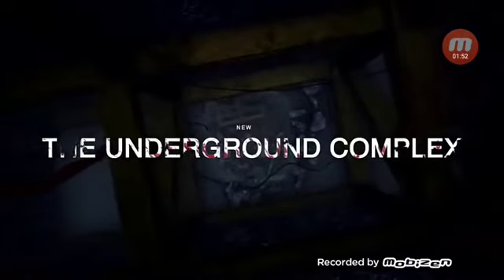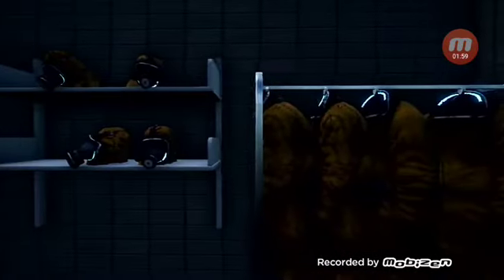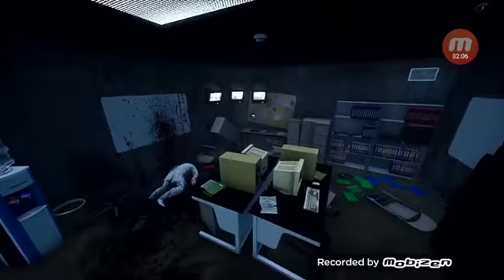The complex is hidden deep beneath the Hawkins National Laboratory - a dark place that was once home to inhumane paranormal experiments. The hooks I really do love. If you guys haven't seen Stranger Things Season 4 or any Stranger Things, please click off the video, get Netflix, and watch it right away - no spoilers. But the hooks are like little goops, gory flesh-like hooks that are more goopy and have infected rats in them, which I think is really cool. It may be my favorite hook design in the whole game.